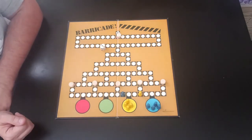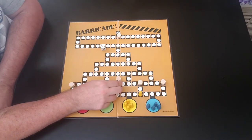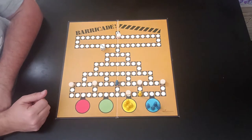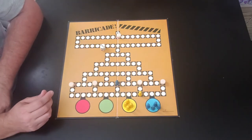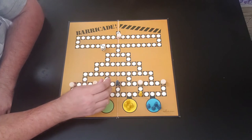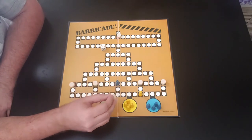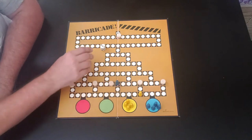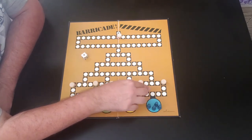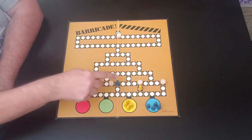We're going to keep rolling. Blue gets a three and lands right on the barricade, so you take over that barricade and place it anywhere you want, as long as it's above the bottom line. Yellow gets a one — you can roll a piece forward. You can move whatever tokens you want; you don't have to move the same token each turn.